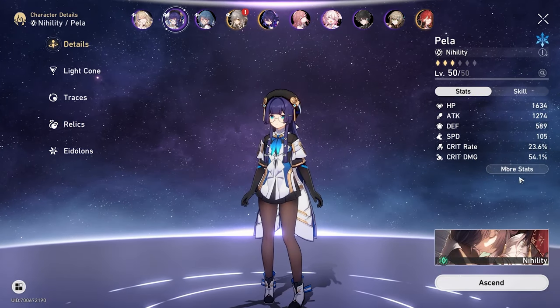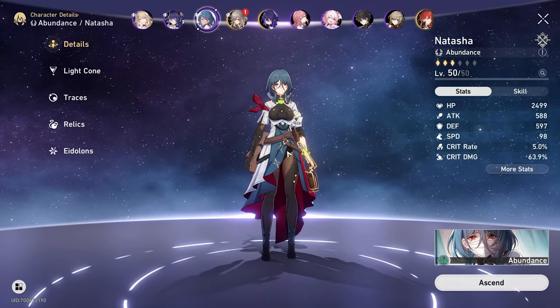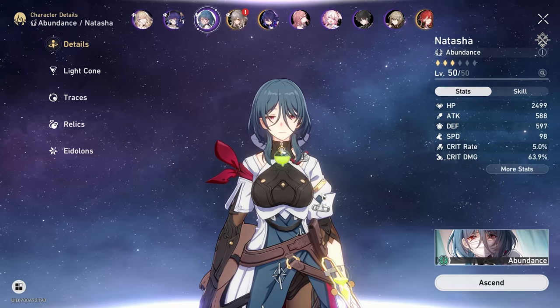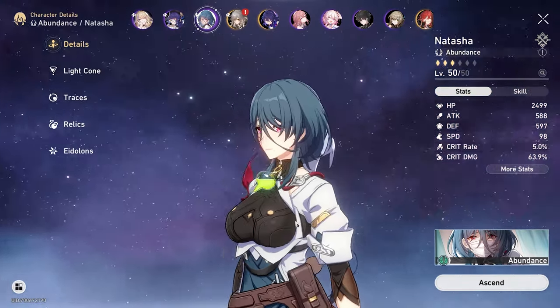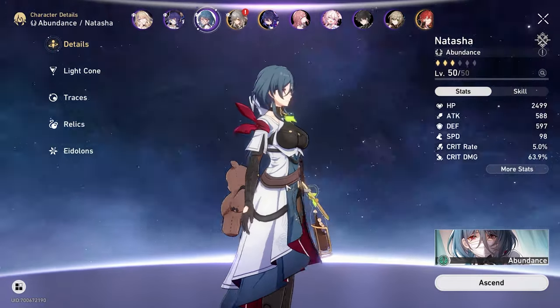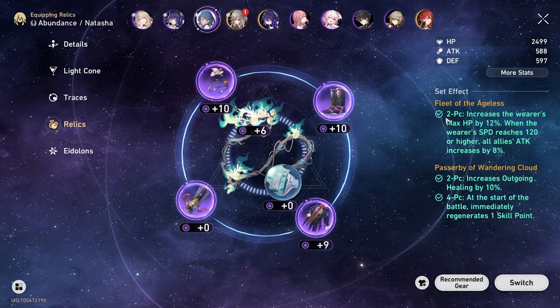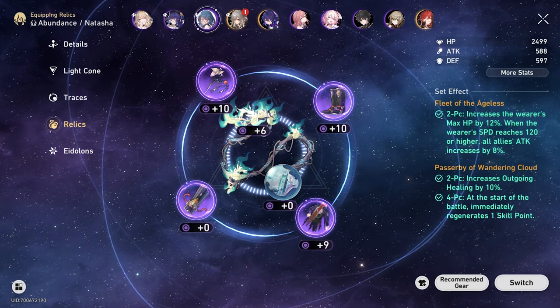That's our Pela pretty much — not the best, but not the worst. She'll be coming in clutch. Next we run Natasha. Obviously you need heals for this fight — whether it's Natasha, Bailu, or the other healer. You need a healer. Natasha's the healer; very straightforward what you run on her: Fleet of the Aegis and Passerby of Wandering Cloud. Very straightforward.